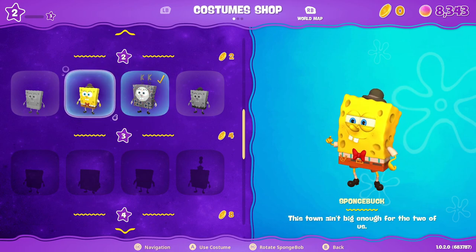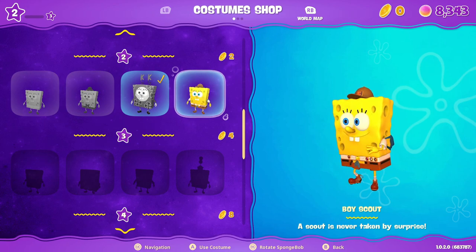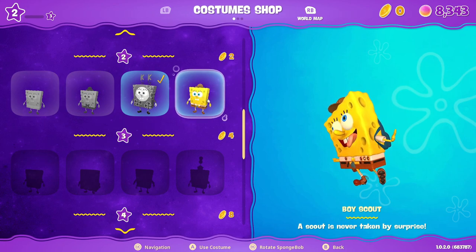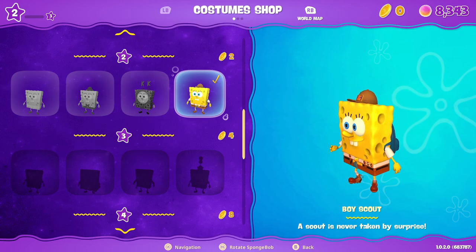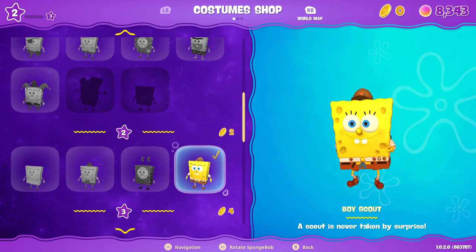If you have got any of these costumes you simply just hover over the one that you want. For instance, if we wanted to be a boy scout we simply just press the A button to change it. That is literally all you have to do - you will see the change and it is as instant as that.